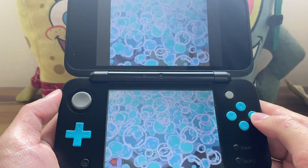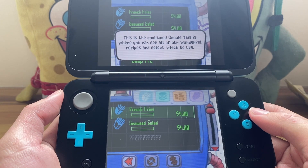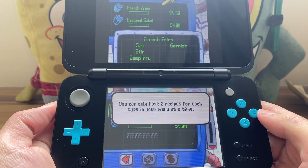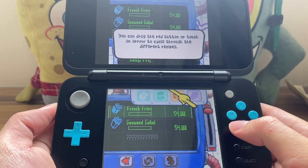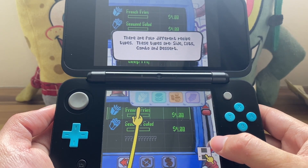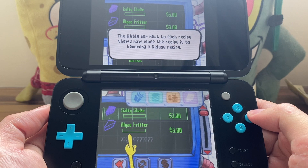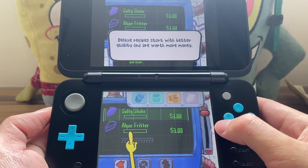The cookbook is now unlocked. It seems like someone actually just played this for a couple of minutes and then just stopped playing it. This is the cookbook — it stores our wonderful recipes and lets you select which to use. The bottom screen shows all the recipe details. You can drag the red button or touch an arrow to cycle through the different recipes. There are four different recipe types: sizes, eats, types, and desserts.